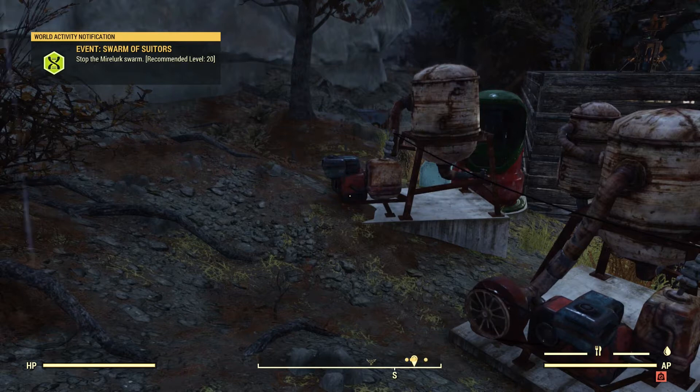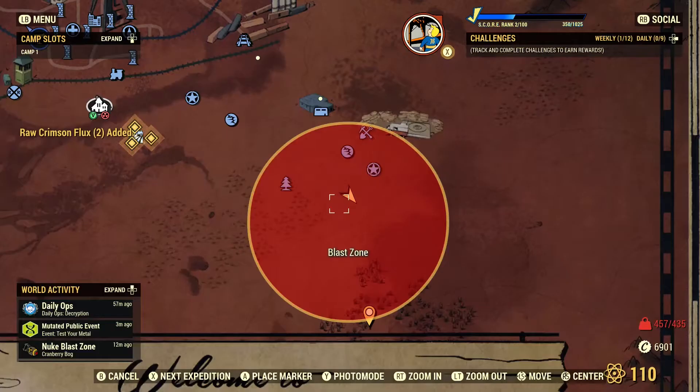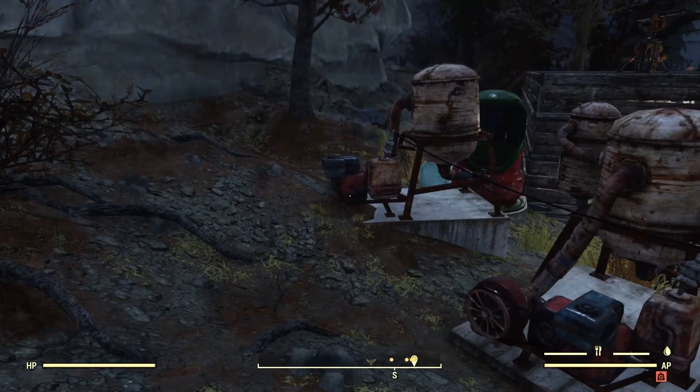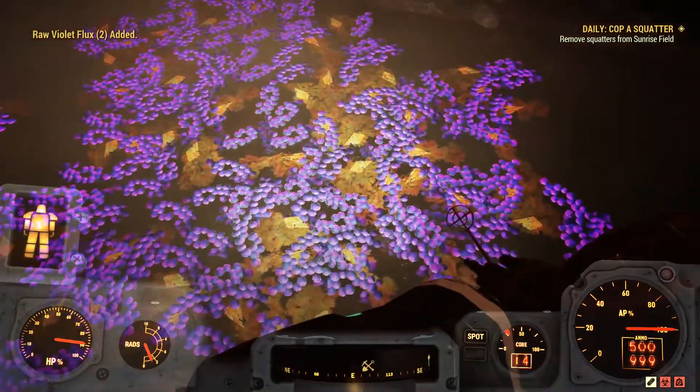You might ask: how do you obtain Flux? Well, you can obtain it by traveling to a nuke zone, or by launching a nuke yourself and then traveling there. These red zones on the map are the nuke zones, and here you can harvest different plants to obtain Flux.